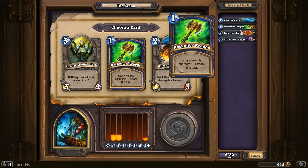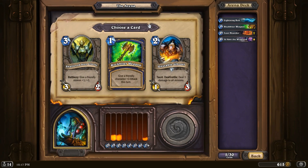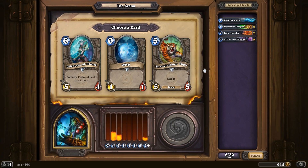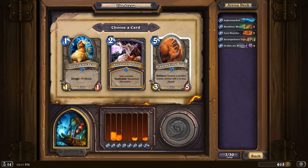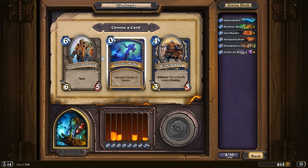So this could basically be a constructed deck so far — you could totally see those six cards in a constructed deck. I just need some Fire Elementals and Hexes. Stranglethorn Tiger — yeah, pretty solid, let's pick that. Stampede and Kodo? Yeah, definitely over those two.